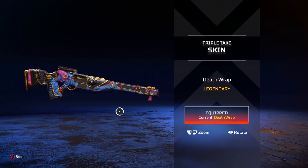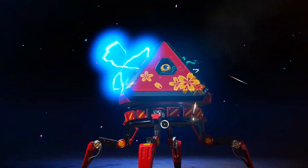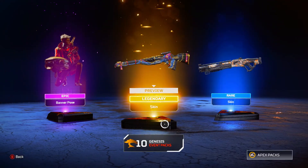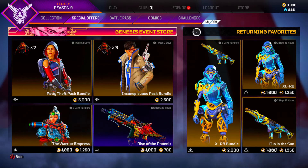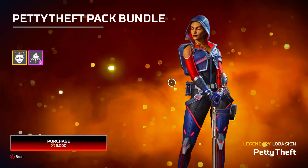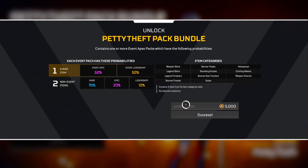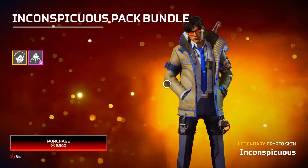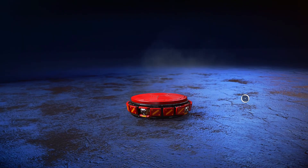I actually already accidentally opened a pack and got this Triple Take skin — I'll put that on the screen right now. And so we have some extra Apex coins, we're going to buy this pack right here with the Loba skin. It's pretty cool, but I don't play Loba at all. But this Crypto skin is pretty cool and I don't play Crypto at all. Let's just get to opening these packs.